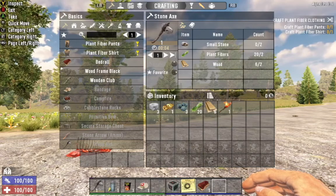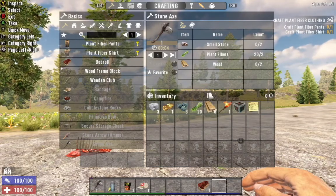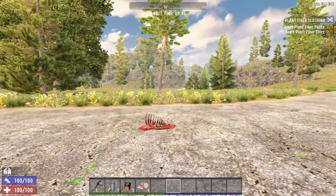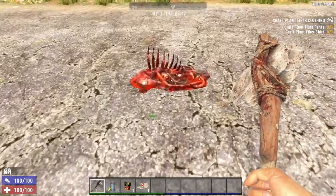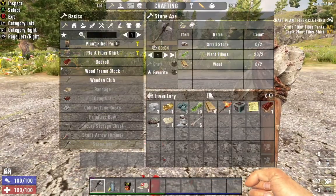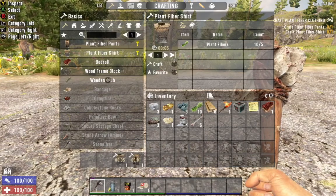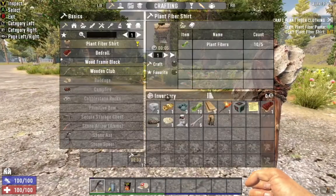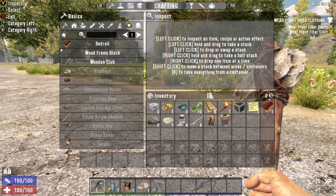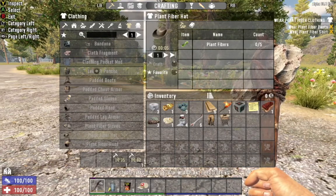Get rid of this needless stuff out of my toolbar — these items clog up my inventory and my boxes. Except for that bedroll, I'm going to lay that down. I need to make myself a bone knife, and actually first I need to clothe myself. Put on my cowboy hat.